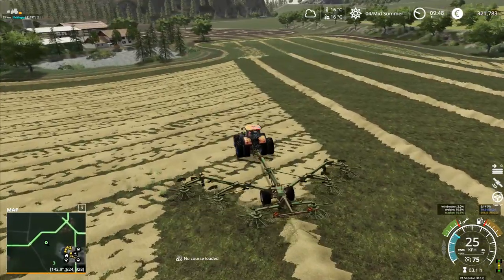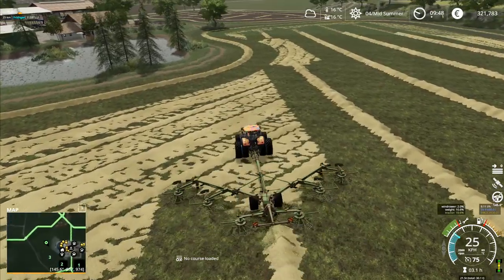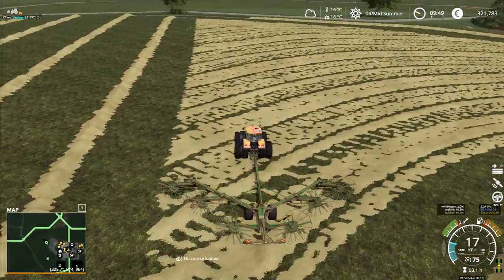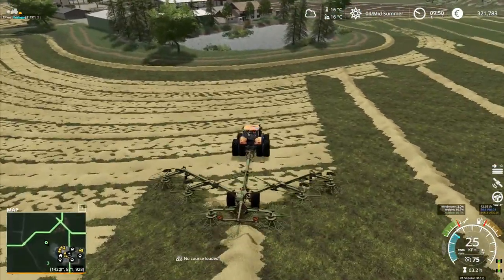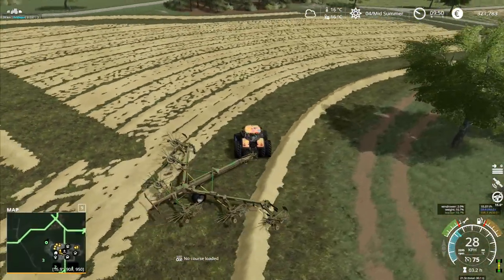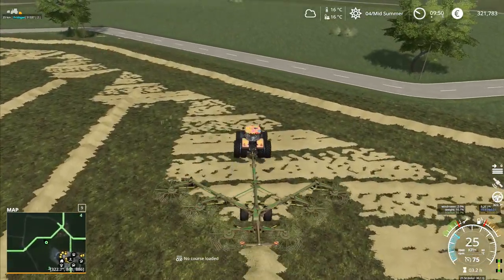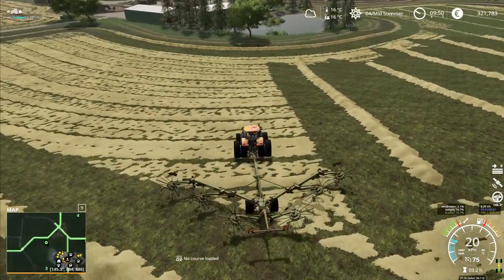I'm trying to decide if I should keep going like this with straight lines or just move up and down the field. I think I'll just leave it like this because there's not going to be that many runs up and down, so we'll keep the lines going straight. One more pass around the outside edge — this field feels not all that big anyway. I'm wondering if maybe that's why it didn't like it — because of the big width of this particular machine and the small size of the field, although I don't think that would do it.